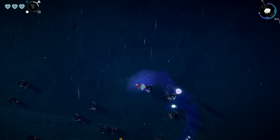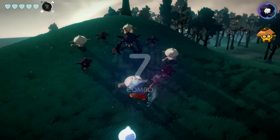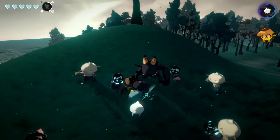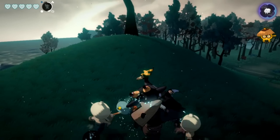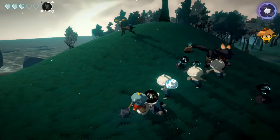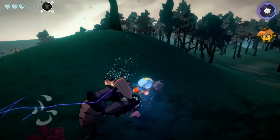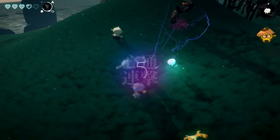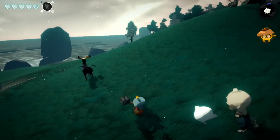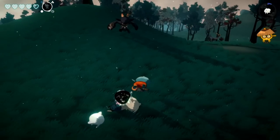Chaining enemies gives you a nice combo multiplier. Missions take a few different forms — escorting someone across the map or defeating all enemies — and the more you finish, the more skills you unlock. You can hold the button for a powerful spin attack, and then there's Keizamaru mode: using the right stick with the right bumper, you control your ghost. Certain enemies require this — you might grab onto them to slow them down, and he has his own stamina bar that can also replenish your health.